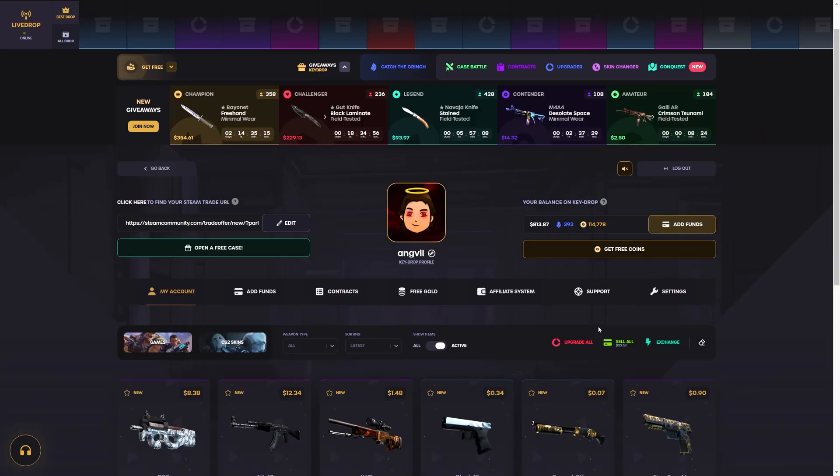So I got approximately $20-$23 for free just by checking out the event freebies. This wouldn't be an Angel video if we didn't start it off with a case battle on Key Drop. Let me do the Natural Case, five times, team mode, underdog, and summon all bots. First Natural Case down — we all got 50 cents. Natural Case is a go big or go home case.